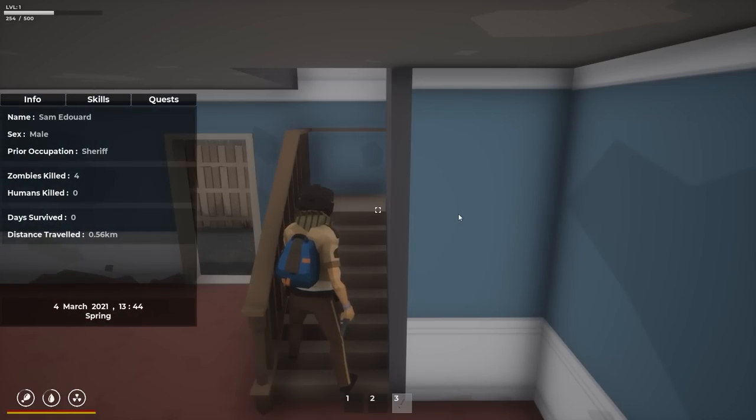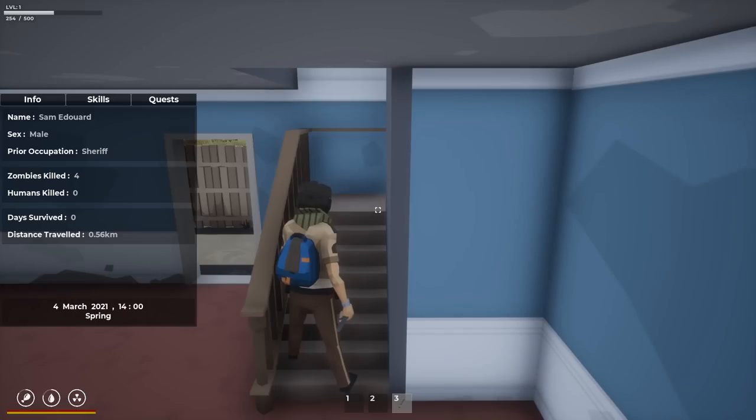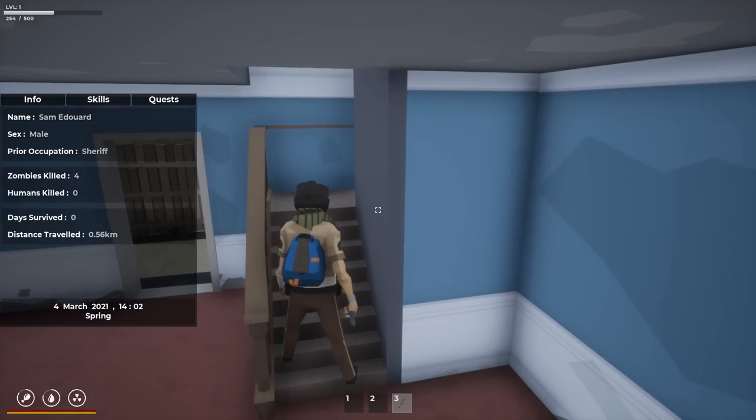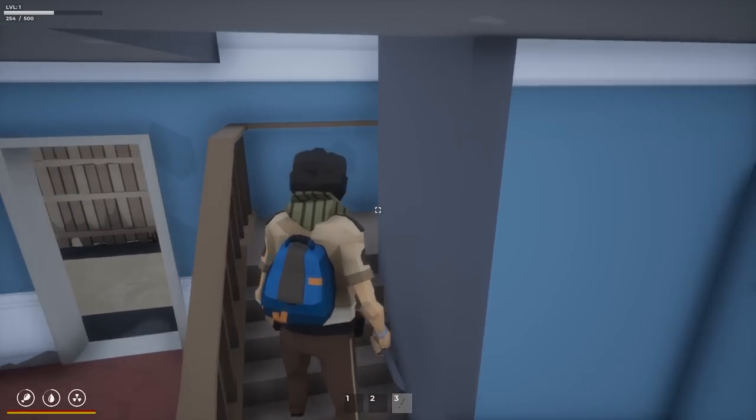J for journal - here it is. We're Sam Edward, a sheriff. We've killed four zombies so far, no humans killed. The developer is planning on adding AI-controlled bandits at some point. We have not survived a full day yet. Skills coming soon and quests coming soon - awesome! Let's head upstairs.